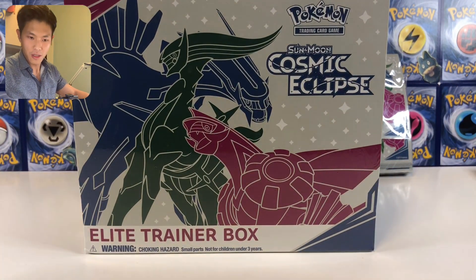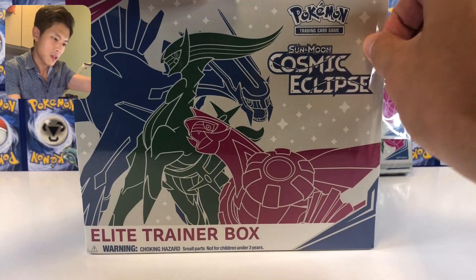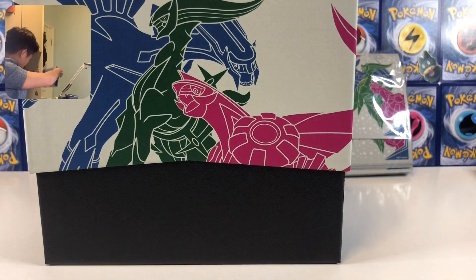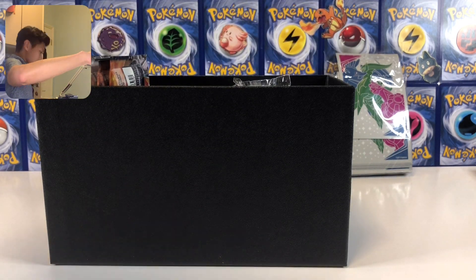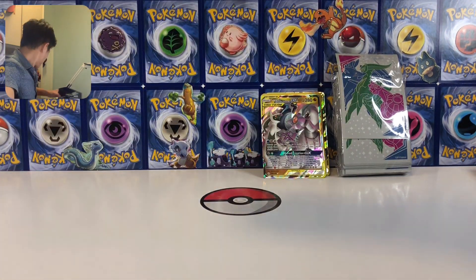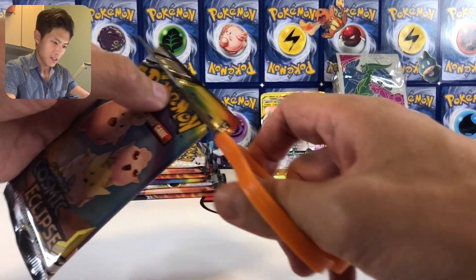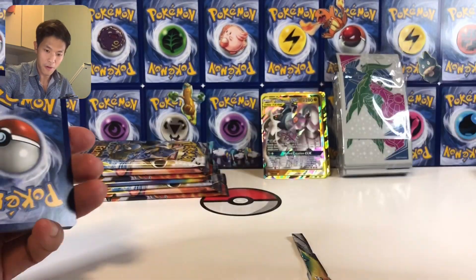Let's open the second box as well. Can't wait to see what we get - hopefully another secret rare. We won't go over the booklet again, we'll just go straight to the packs. We've got eight more packs. The code - green code, probably nothing good, maybe.